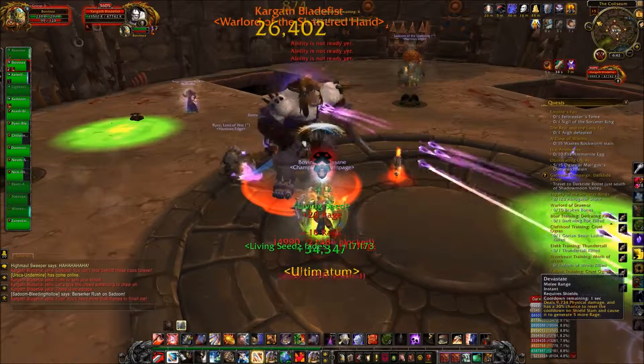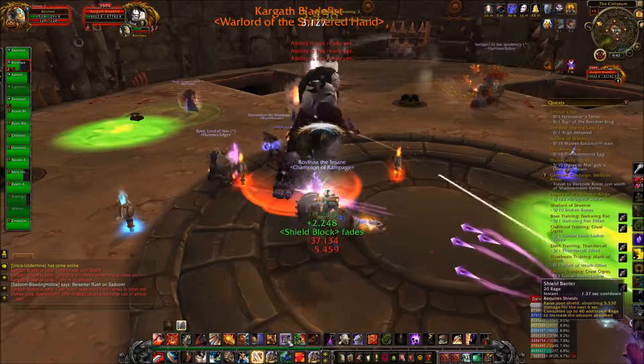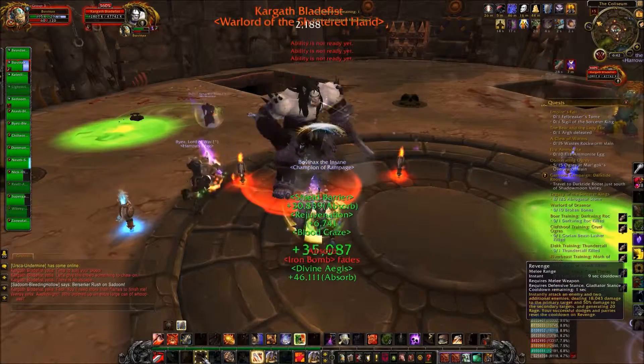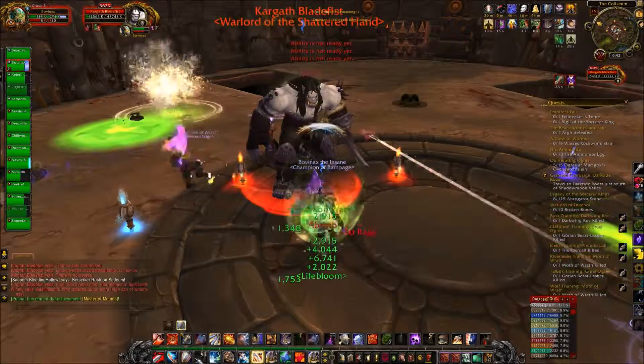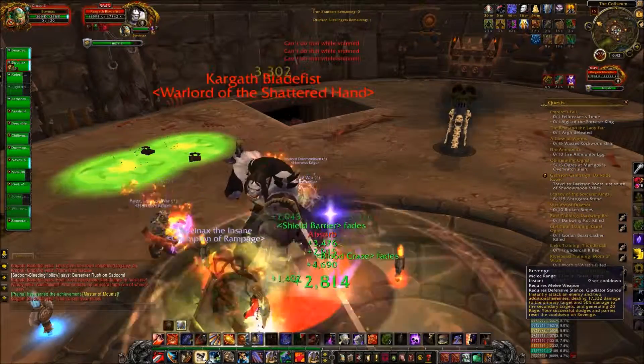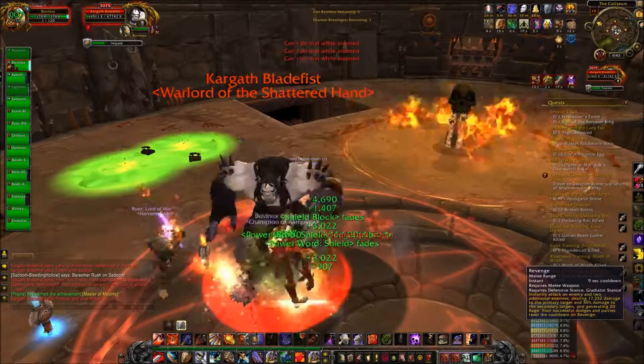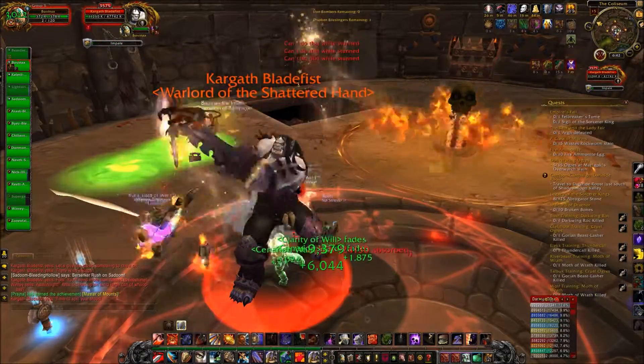If you are in the designated group, stand as close to Kargath as possible so that he will throw you into the stands. The five closest players will go into the stands and fight until it's time to go back down. If you were the tank in that group of five, as soon as you get back down you're going to want to re-taunt Kargath. By the time you're out of the stands, your impale debuff should have expired, so taunt Kargath as soon as you get back down.